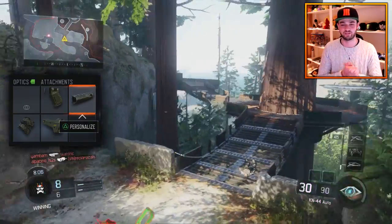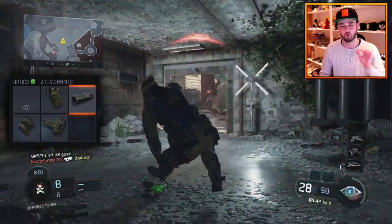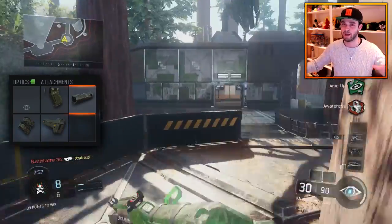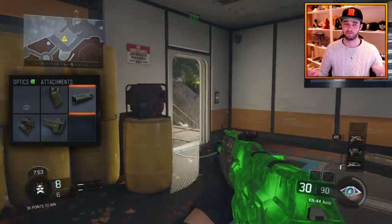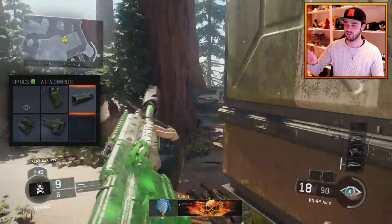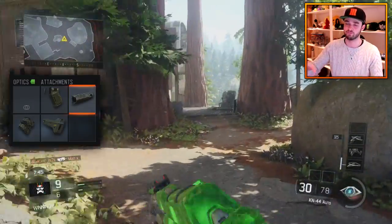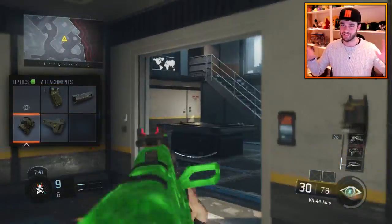Next up, we've gone for the Suppressor. I've gone for it because I wanted a stealth class. Obviously when a new game comes out, if you're quiet on the radar, you can survive for a long time. Most people are running around the map trying to shoot everyone they see on their mini-map. If you're not showing on that mini-map, you're a little bit of a ninja. The suppressor is a big addition to this setup. It will make the gun a little bit weaker at longer ranges, but it's worth it — it means you can be invisible.